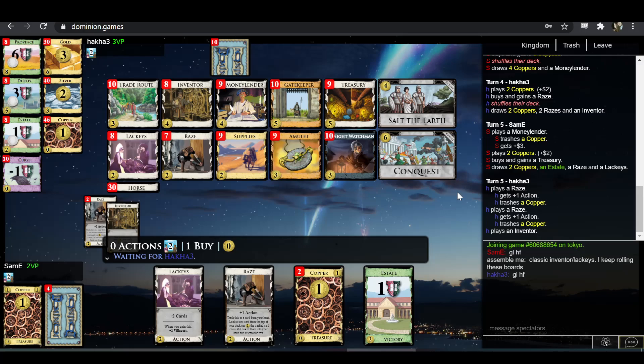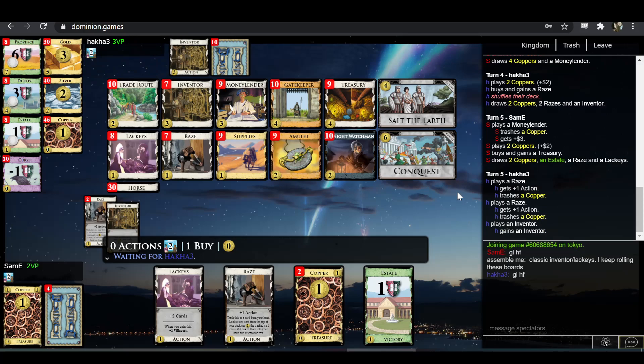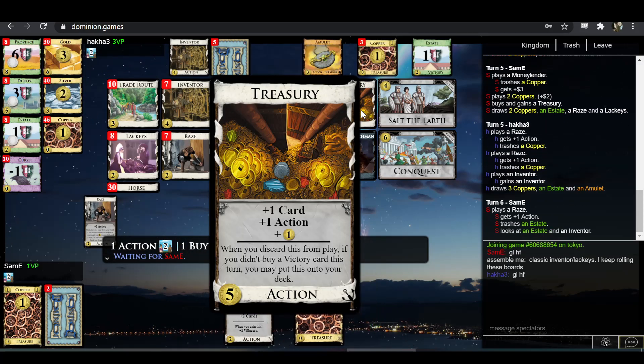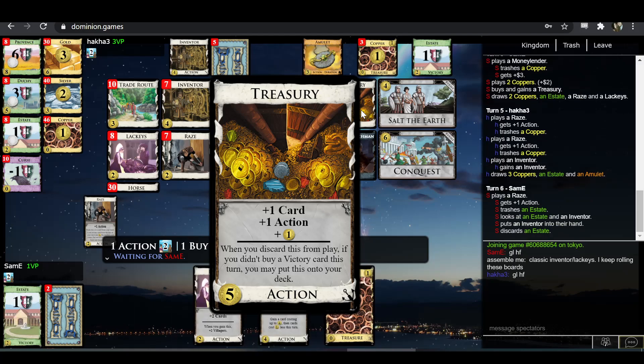You wouldn't be unhappy to buy Treasury over Supplies — it is slightly better, although I was just describing them as very similar. The two marginal benefits Treasury has are: firstly, it topdecks itself as long as you don't buy a victory card, so you see it somewhat more often than Supplies.